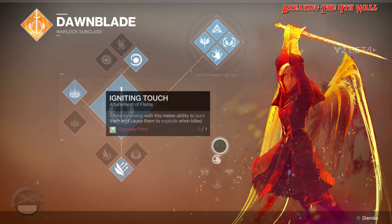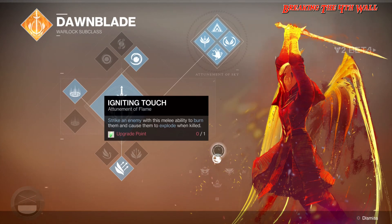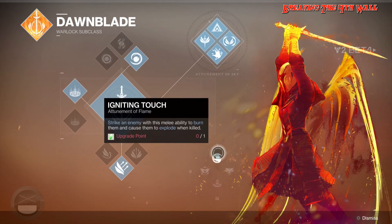For the next one, we have Attunement of Flame, and we have Igniting Touch, which strikes an enemy with this melee ability to burn them and cause them to explode when killed. Pretty interesting — it's kind of like Bloom for the Voidwalker.